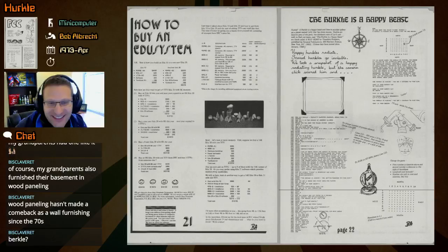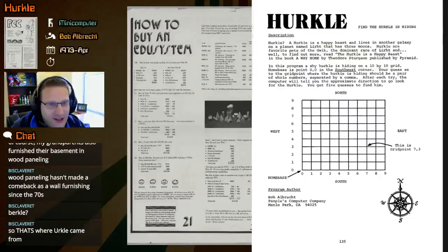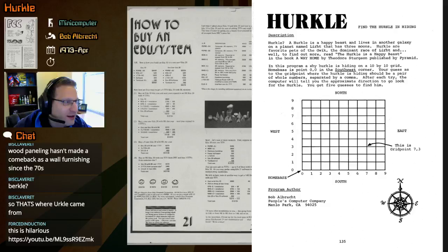It's Hercule, not Burkle. Happy Hercules radiate; scared Hercules go invisible. We took a snapshot of a happy radiating Hercule, but the camera click scared him, and I guess the photo was blank. Let's turn to David Ahl's book for more information on how this is played — we have to find the Hercule in hiding.